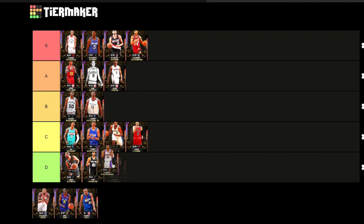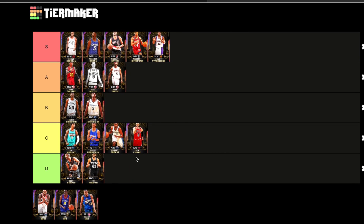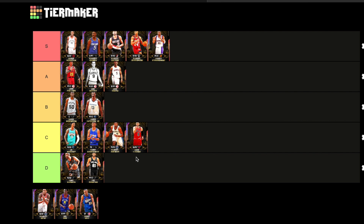Next up we got Amar'e. S tier, no doubt about it. This is what Blake Griffin should have looked like. He has Hall of Fame range, can play in the post, play defense, quick jump shot, his ball handle is crazy, and he'll dunk on you. No doubt about it — S tier.